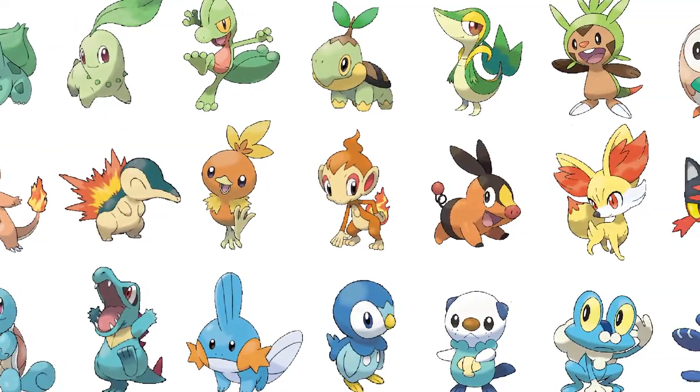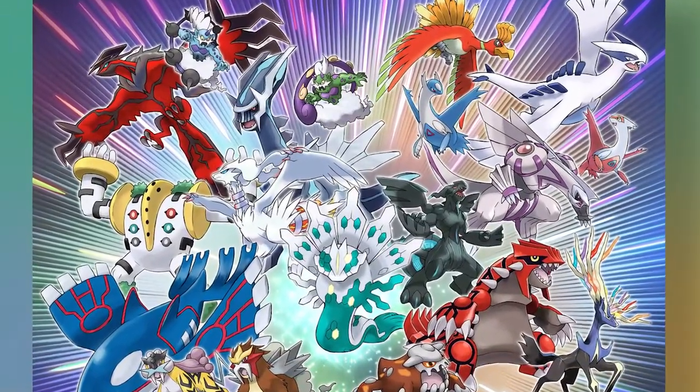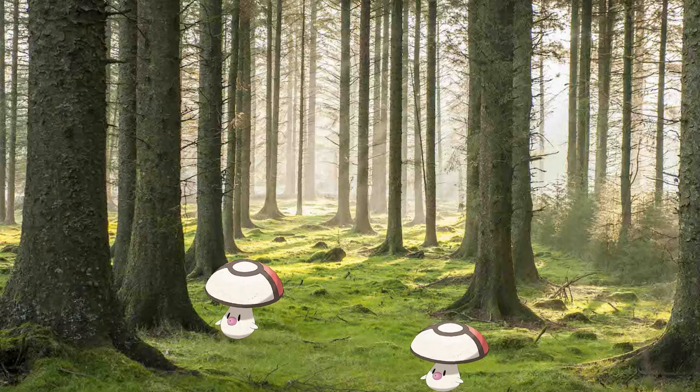This decision also caused the team to design Pokemon that fill roles eerily similar to Pokemon from the past. For example, in previous generations you could occasionally find a Pokeball on the ground, pick it up, and it turns out to actually be a Voltorb — a classic Mimic chest idea found in a large number of RPGs. Because the team decided not to include any older Pokemon this time around, they created a new Mimic Pokemon, Foongus, to serve this same role.